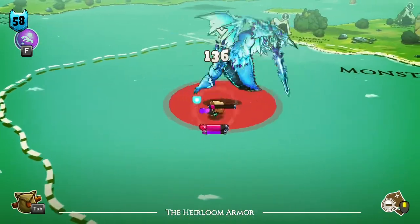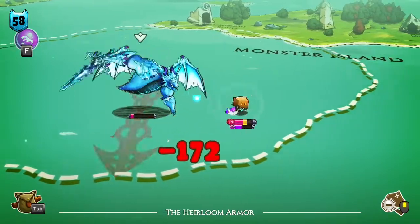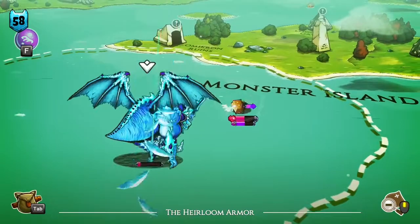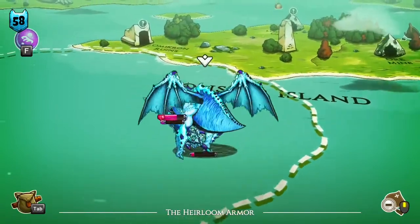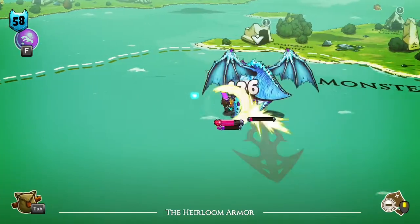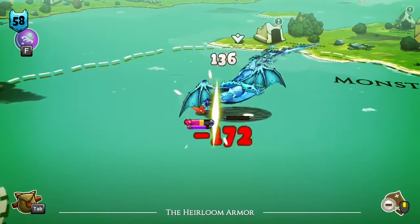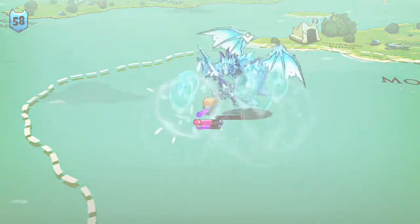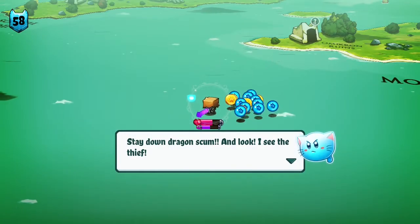As soon as that first ramp, don't punch — get out of the way of that. Or that one. That was close. Get away from the wall. Nice, almost got him. He almost got us. There we go. Stay down, dragon scum.